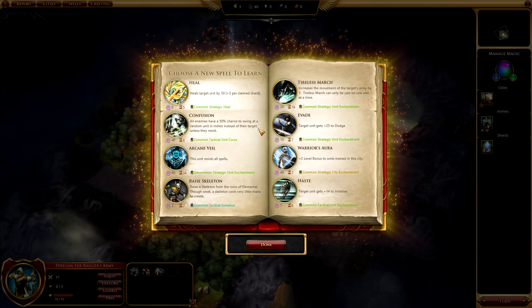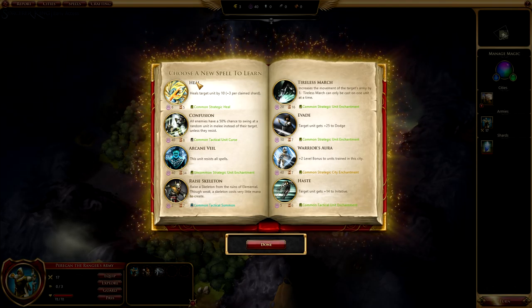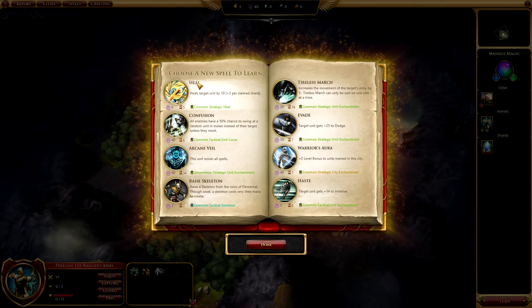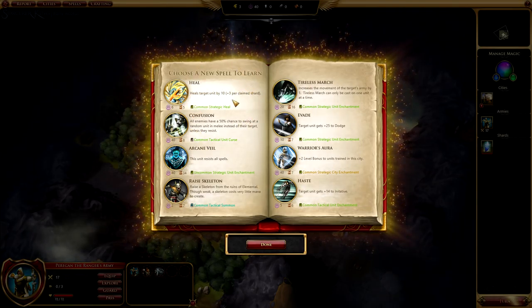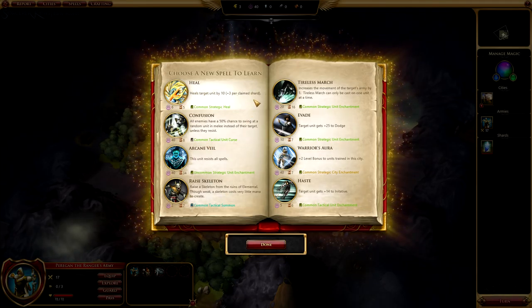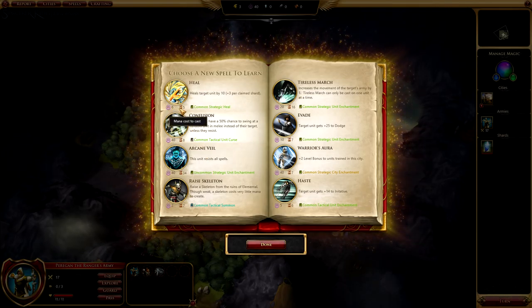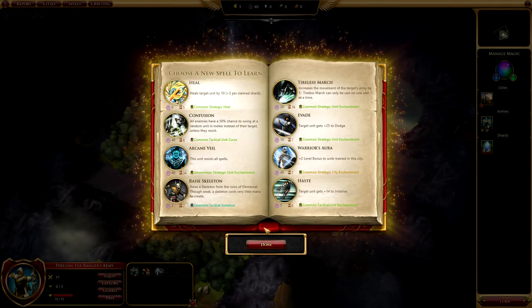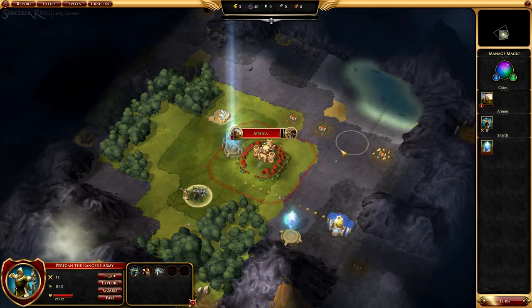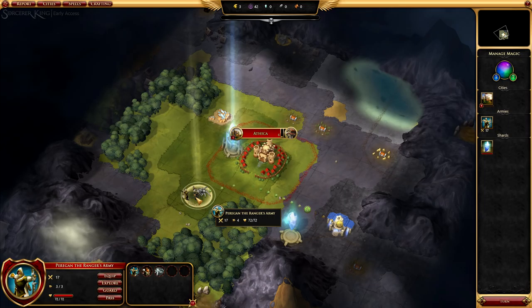Here are the spells you have to choose to learn. This is where the spellbooks from earlier come into play. Based on the type of character you have, these are somewhat random, but if you're focused on restoration-type magic you have a higher chance of seeing heal-type spells pop up in the rotation. It gives a description of each, how much mana that spell costs to cast, and how long to research it at your current lore allocation. We're just going to choose Heal. Now we're done with everything and we're going to hit turn.